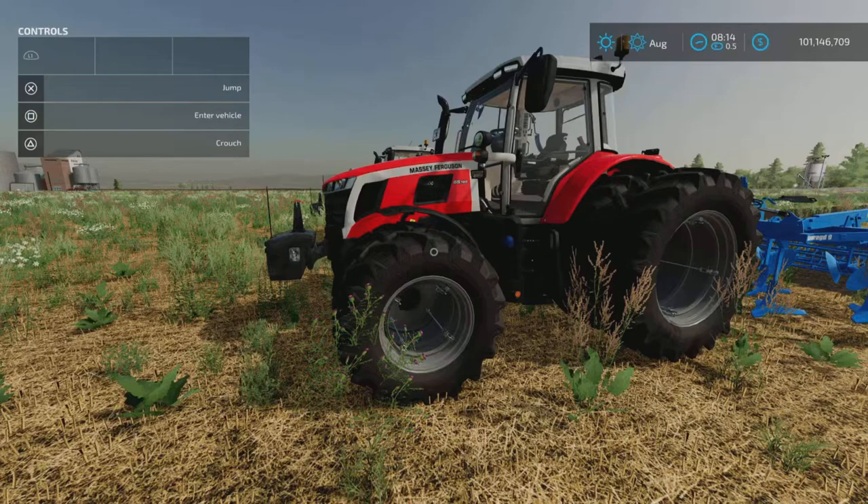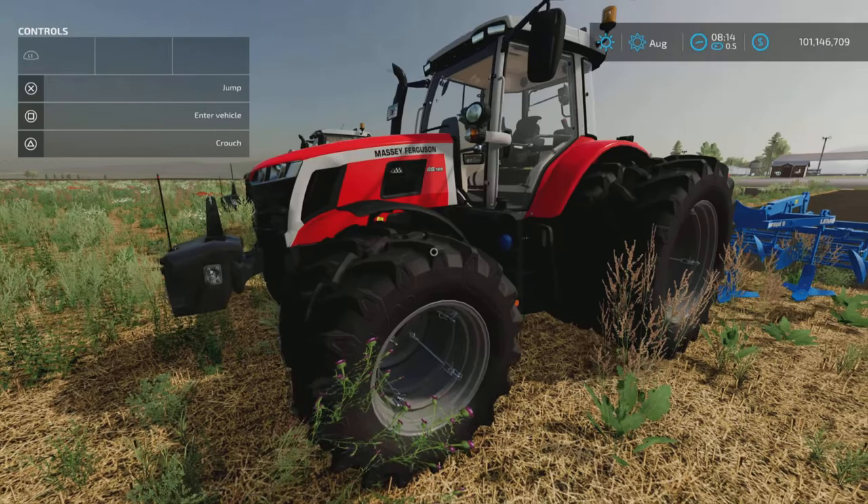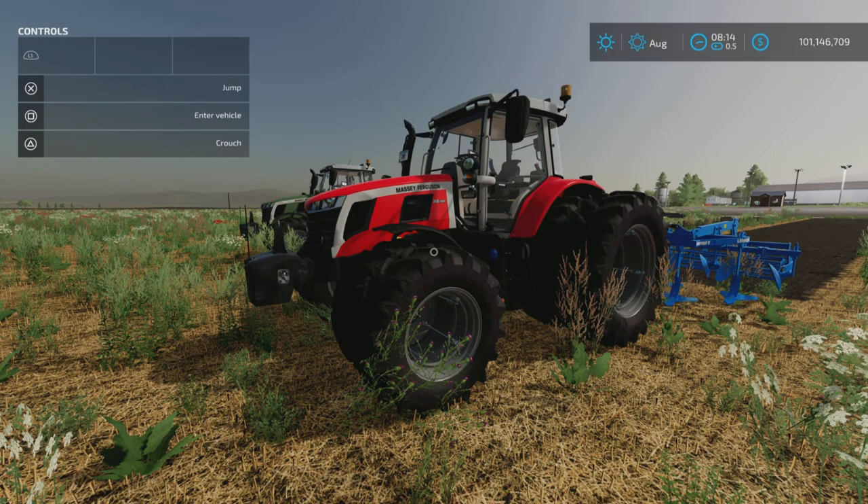That's pretty much it for this one. It's not simple, but it is uncomplicated, and works very well. It has some nice options and does have a front loader option if you want to use it as a yard tractor. That's the Massey Ferguson 6S by KRKZ Modding, 21.47 megabytes to download, 23 slots on console. Thank you for watching, I'm Loony Farm Guy - remember it's only a game, so till next time, bye for now.